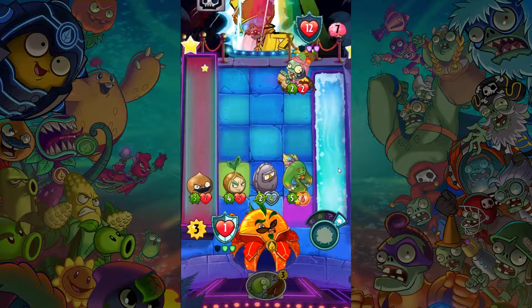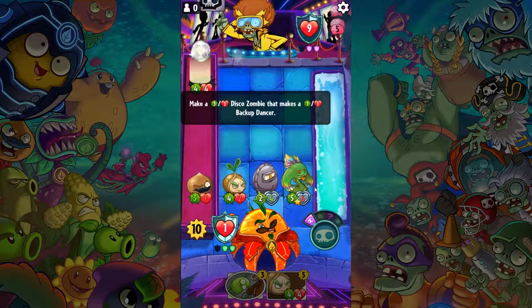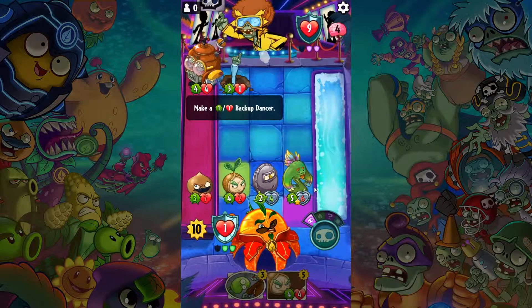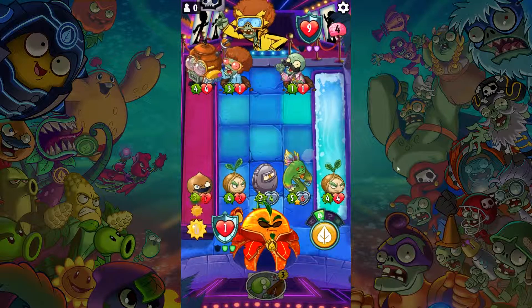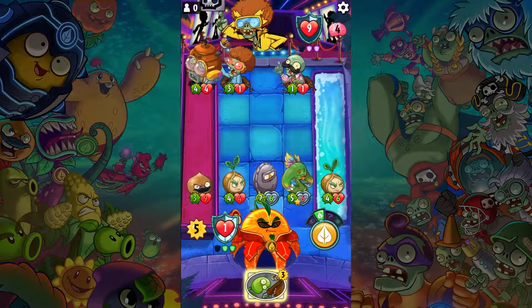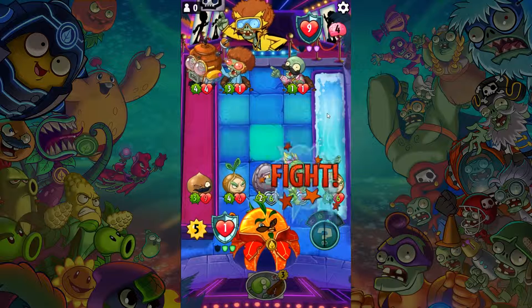He got healed — ugh. Let's see what he's going to do. All of my nuts will get some more health, which is good. Do I want to bounce any of these guys? We're going to be doing six damage. How much damage will we take? We will survive this encounter. We're good — I don't need to bounce anybody.